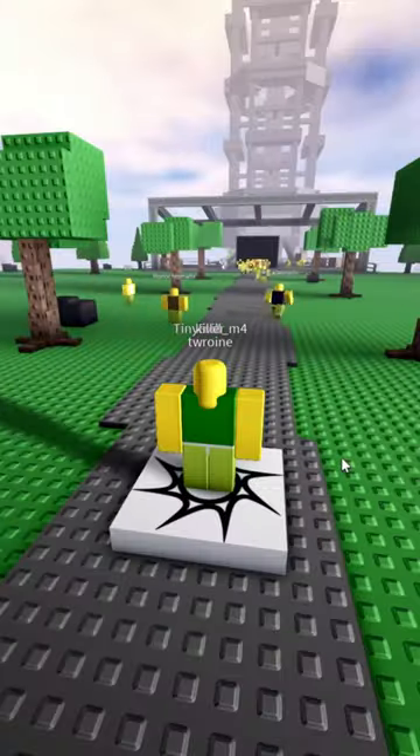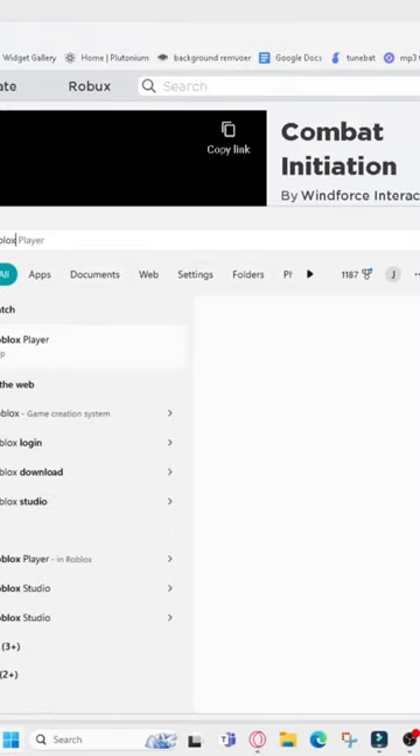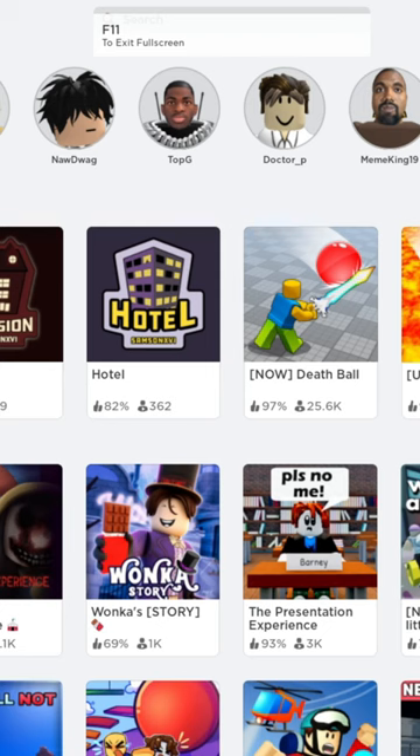Look at that — we can't move at all. So theoretically my game is broken. However, if we leave and exit out of this, but we actually open the game by typing in 'Roblox launcher' like so, and then we join Combat Initiation...